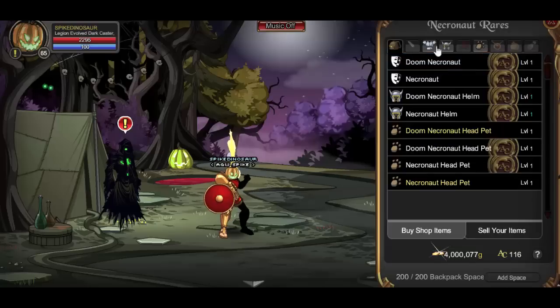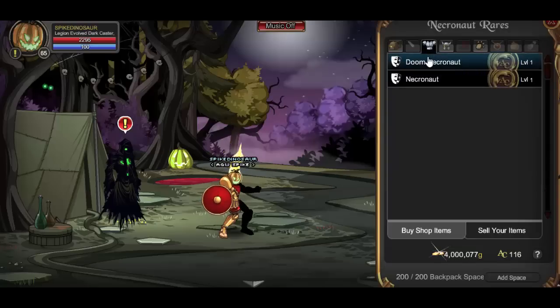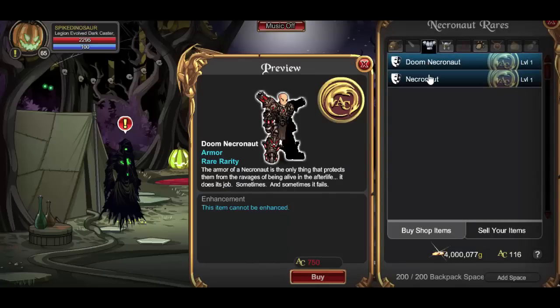Here you can find a variety of armors, helms, and pets. The first one is the Doom Necronaut, which is the red version. You have the Necronaut, which is the green version. The armor of the Necronaut is the only thing that protects them from the ravages of being alive in the afterlife — it does the job sometimes.